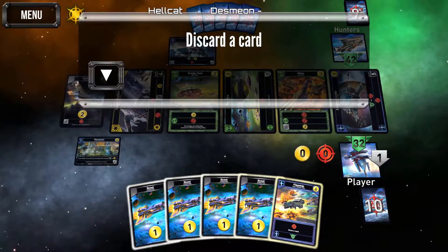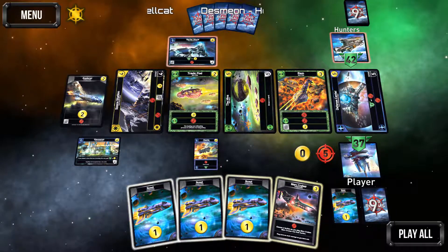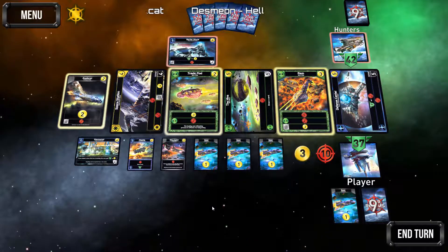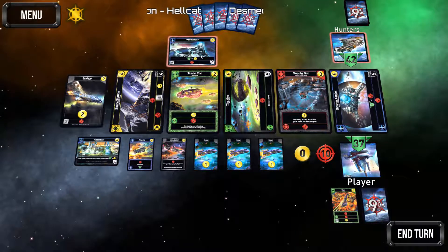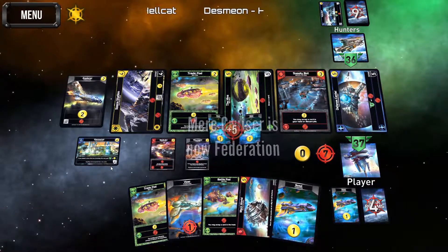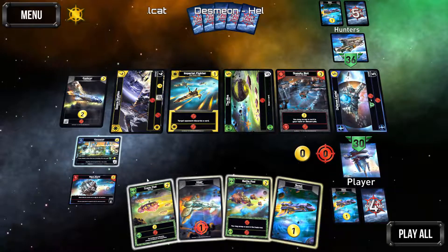Get that guy out there for some health. Let's use blob — we already have some fun stuff — grab that ram for extra damage, get rid of that so he's not gaining life, and end turn. Hopefully the AI won't take out the star market.